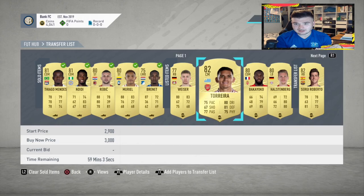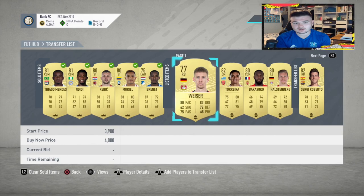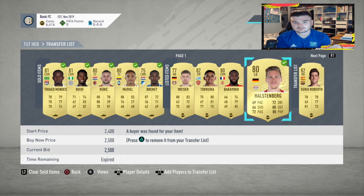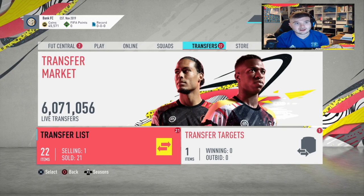Open bids at night — if you just flick through players you can make a lot of coins. People don't really want to pick up a Bakioko, Hausenberg, or Torreira in a shadow, but as the sold list shows, people will still buy these cards. It might take 15-20 minutes. Something just sold — Hausenberg went for just over 2.5k and we bought him for 1,000 coins.